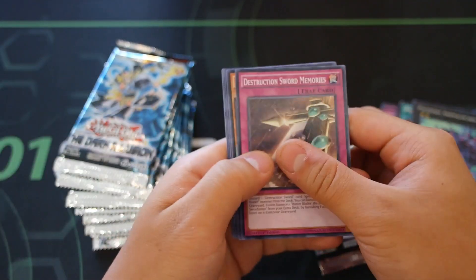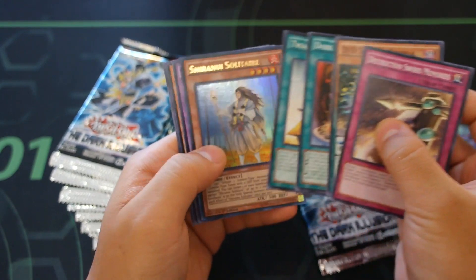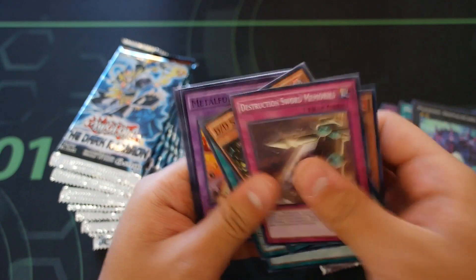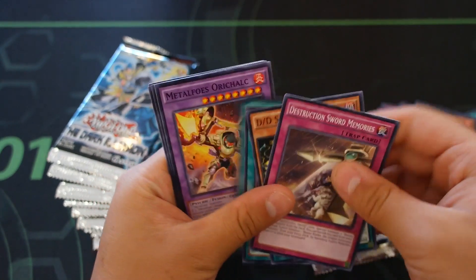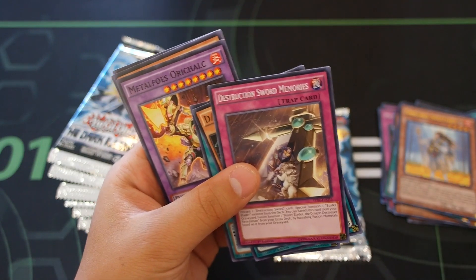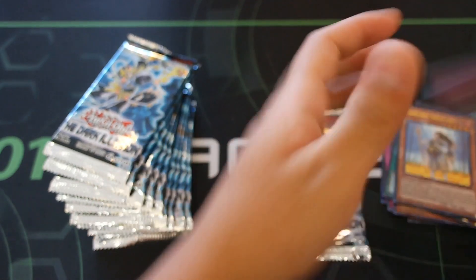Pack eleven should be an ultra rare - and yes, Asure New Solitaire! Stay tuned for an Asure New deck profile coming out tomorrow. So the fifth pack and the second-to-last pack are ultras on this side.